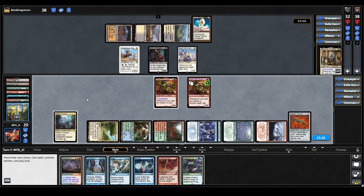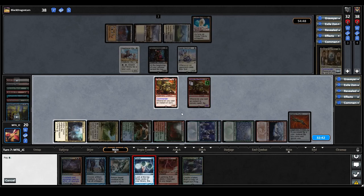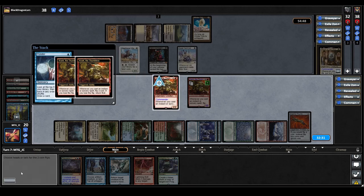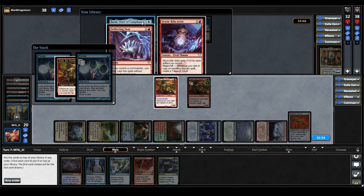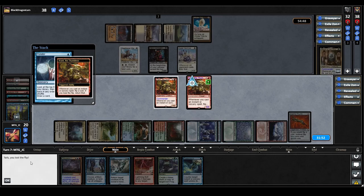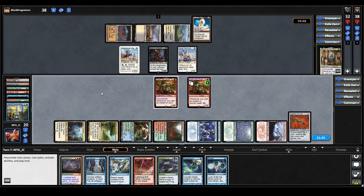We untap our Ketria Triome during our upkeep and draw the Croaking Counterpart we knew we had. We can use Lightning Bolt to take out creatures, or Ponder to set up our next draw for a land. We think getting a land next turn lets us untap a land, cast Snap to bounce their creatures, and untap more lands — that's how we break through Winter Orb. Esper Sentinel triggers and we can't pay, so Karlov draws a card. Our first Croak triggers — we win the flip — but we choose to shuffle rather than keep the cards, really needing that land. We get a Flusterstorm. Our second Croak unfortunately loses both flips. We don't want to go to combat and trade with Dark Confidant, so we pass the turn.